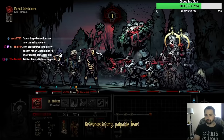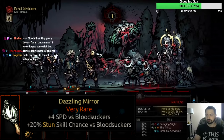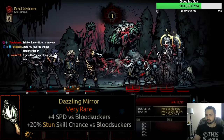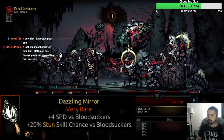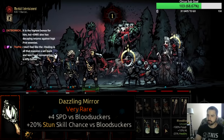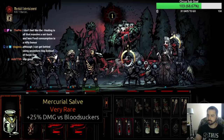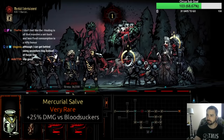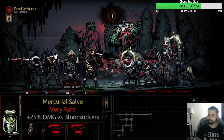The two best neutral trinkets from Crimson Court are the Dazzling Mirror and Mercurial Salve. The Mirror is really good because you get four extra speed against courtyard enemies — a lot of courtyard enemies are pretty fast, especially mosquitoes. Give it to someone like Plague Doctor so she goes first and can stun things and lock them down, though Bounty Hunter, Occultist, and Vestal can also make use of it. The Mercurial Salve is your bloodsucker bane trinket — it's 25% bonus damage against Crimson Courtyard enemies. Your biggest damage dealers like Leper, Hellion, or Highwayman should be getting the Salve.